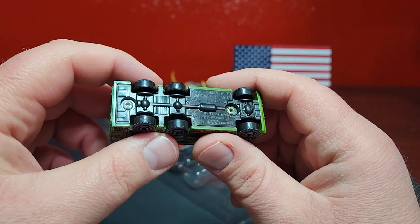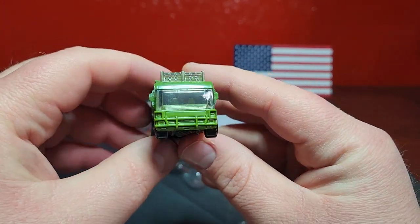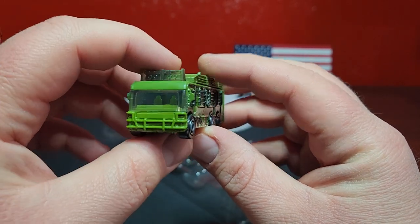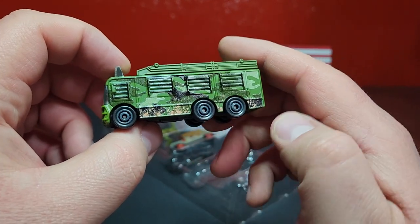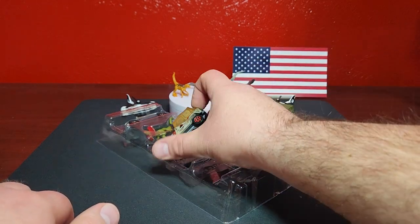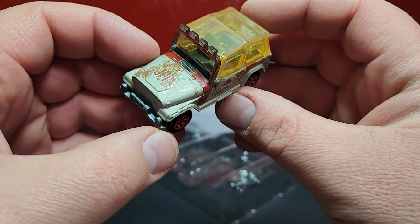Unfortunately I won't be able to compare this to that original one, but it is very nice to finally get this one after all these years. It looks pretty decent - this casting obviously had to be made really really small to fit in the blister. You're talking about a giant RV that had a trailer on the back as well. It is nice and wide, you can see the seats in there, and that's actually pretty cool.